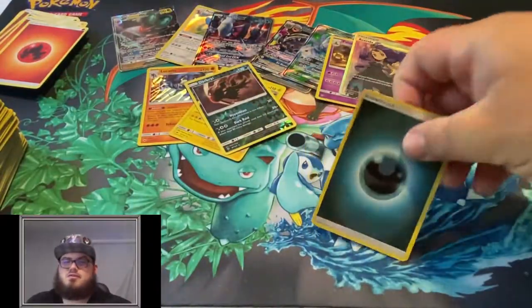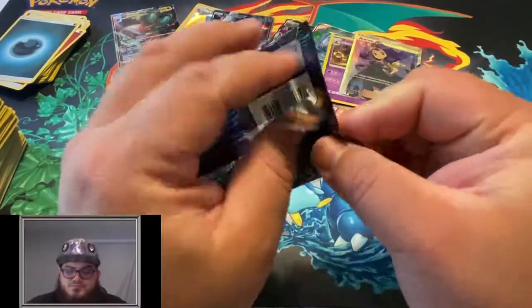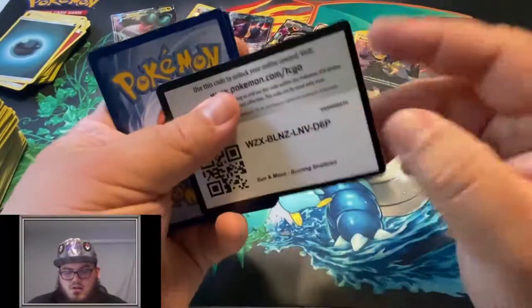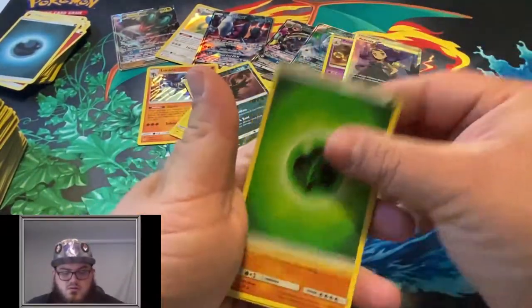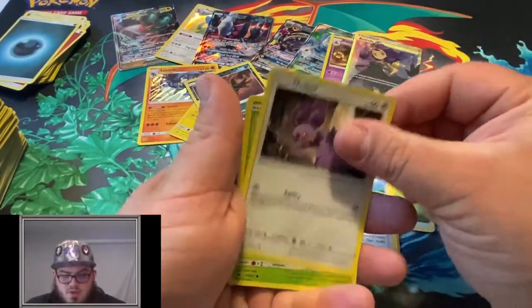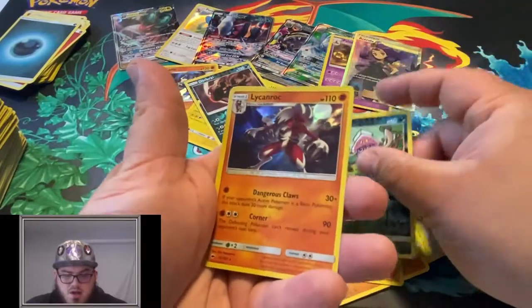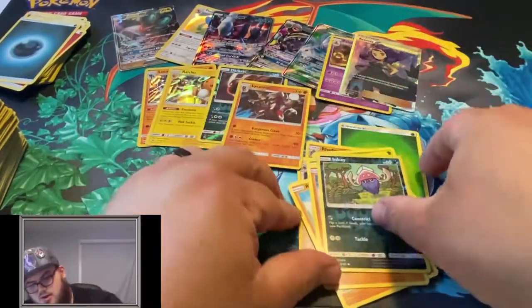That would have been crazy if I was talking about the secret rare energy and then we pulled one - but no such luck. Rhydon, Kiawe, Olivia, Noibat, Dewpider, Tangela, Rhyhorn, Rhydon, Reverse Inkay, and another Lycanroc - Holographic this time. I haven't seen any Marshadows - maybe we'll pull a Marshadow at the end of this box, but we're hoping for a Charizard.